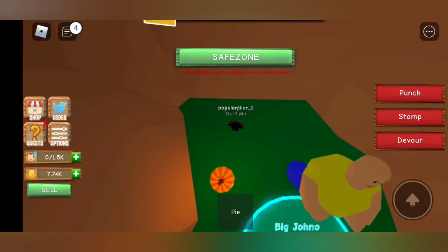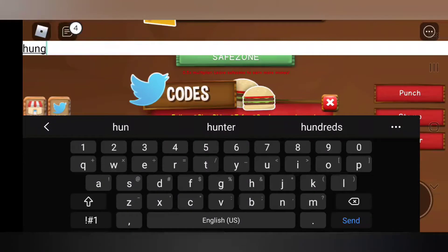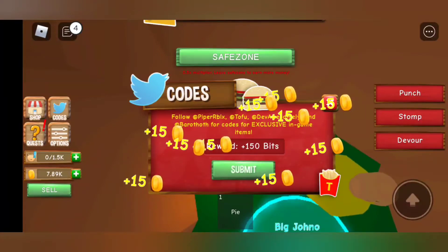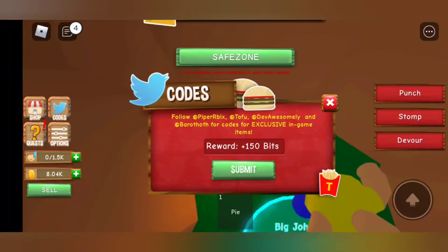Hey guys, welcome back to another video. Today this is some codes on Munchmasters, so let's get right into it. The first one is 'hungry' — let's try that. Okay, 150 bits. Next one is '2m'. All right, submit — 150 bits also.